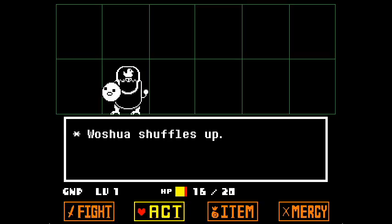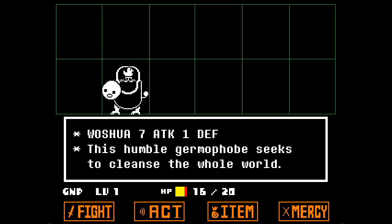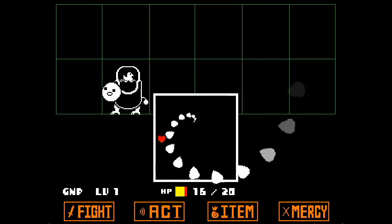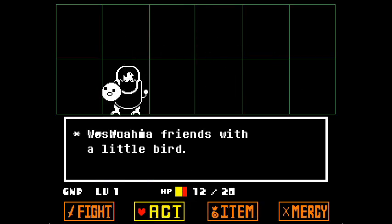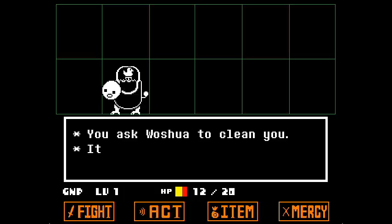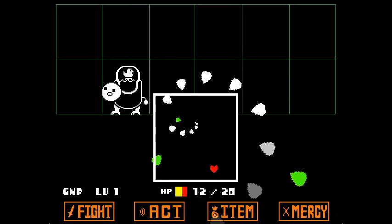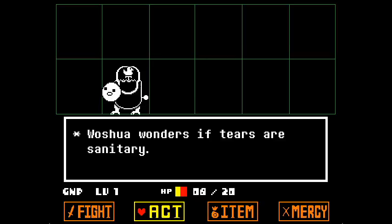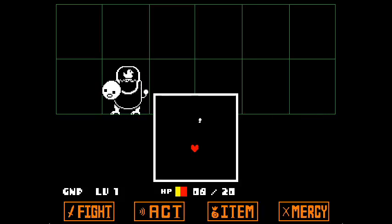We got another encounter - it's Washua! Let's see what he's all about. Attack 1 to Fitz - this humble germaphobe seeks to cleanse the whole world. He's friends with a little bird. I don't honestly know what touch or joke do, but clean is the thing that you do. You ask Washua to clean you - it hops around excitedly. Green means clean! He was really not trying... let's try that again.